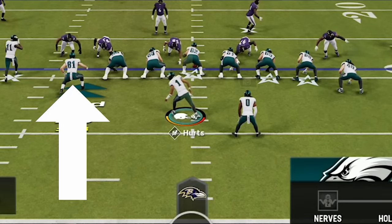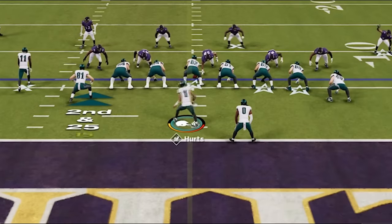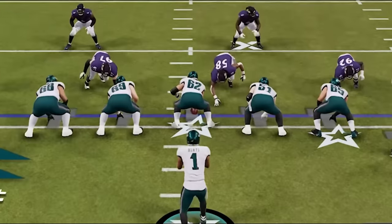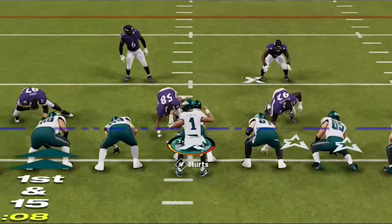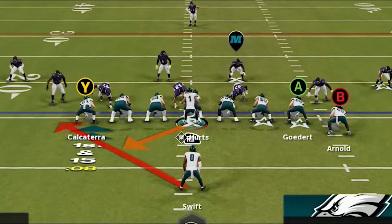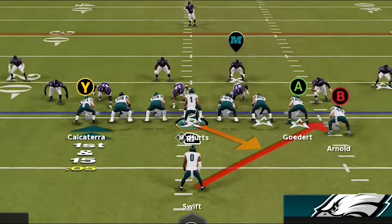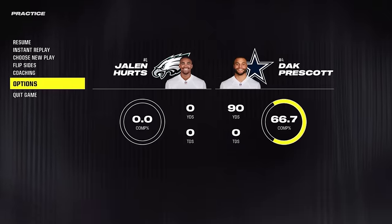If the quarterback is making a hot route, they will turn their head and yell in the direction of the receiver or tight end they are changing. So if you see multiple animations like this, you can be pretty sure your opponent is going to pass. Whenever a quarterback taps his hip while in shotgun, or taps his shoulders while under center, this is the universal animation for communicating with the running back — either to flip the play or to block the running back. Recognizing these QB animations in real time can be a huge advantage.